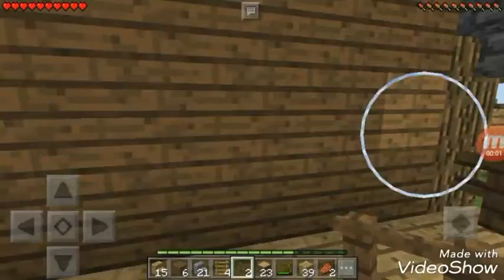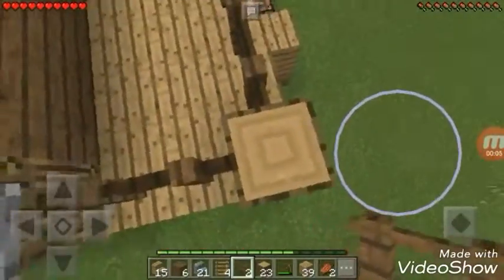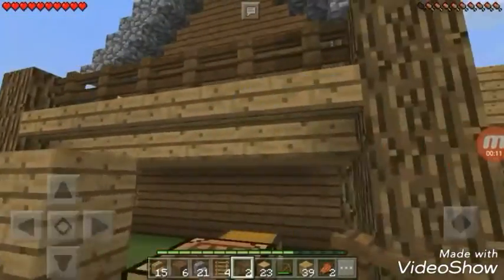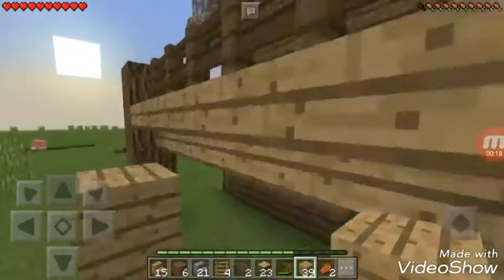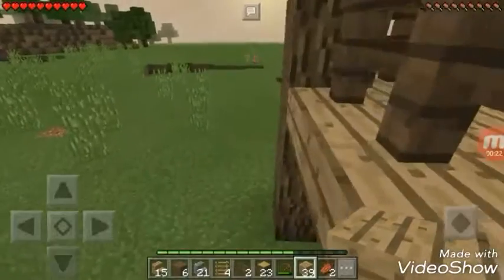Here's the balcony. You use four wood like I said, and you use backward stairs, then oak planks on the bottom, and after that — I can't parkour — and that's how you do that.